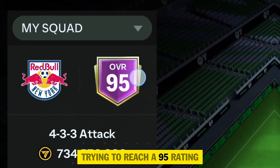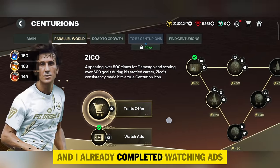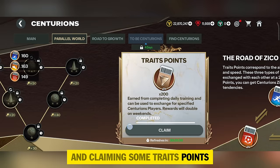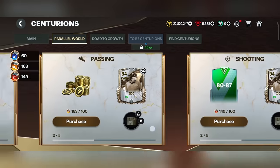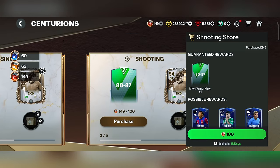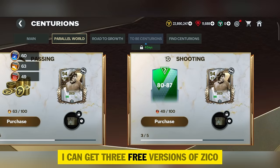Let's move to point number 1: trying to reach a 95 overall rating in just 2 weeks. Starting with daily grinding, let's go to the Centurion's event. I already completed watching ads, playing the training and match missions, and claiming some trait points. I have completed opening all the packs 3 times, and after claiming 2 more times I can get 3 free versions of Zico.